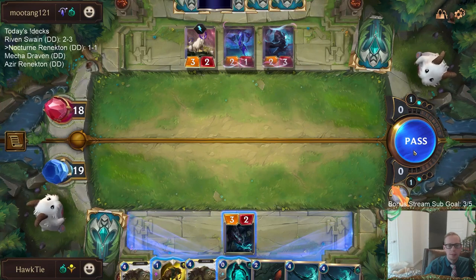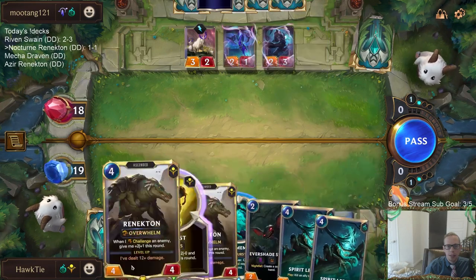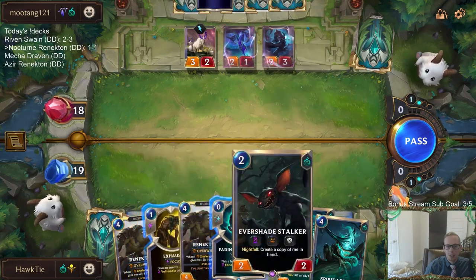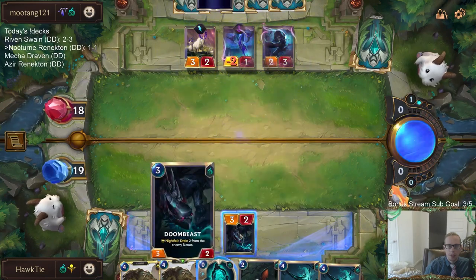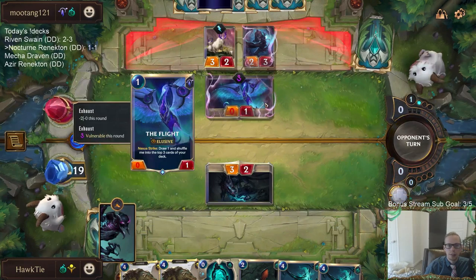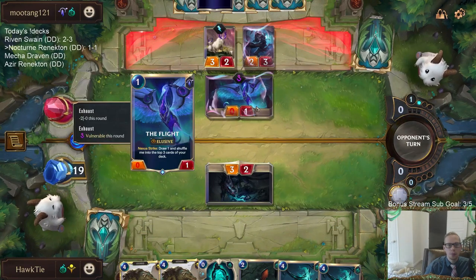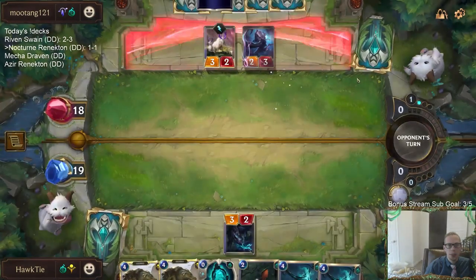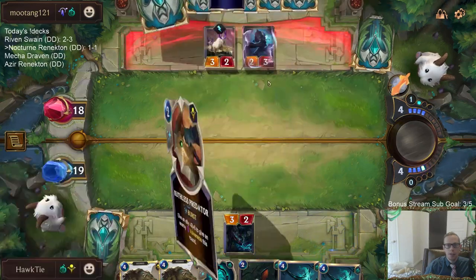I could kill the flight, but then I won't have Exhaust for Renekton. Maybe that's not such a bad thing - killing the flight is definitely something to do. Because this just helps Nightfall decks - it gives them the cheap card to play basically every single turn. That's the really good Nightfall enabler. Plus, it's also something I can't block, so it's also killing me turn after turn.